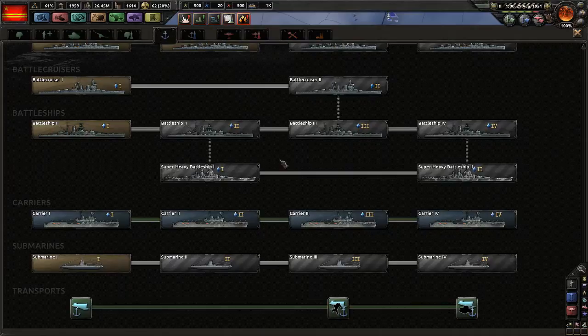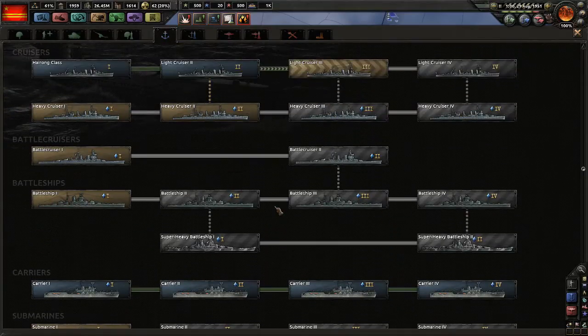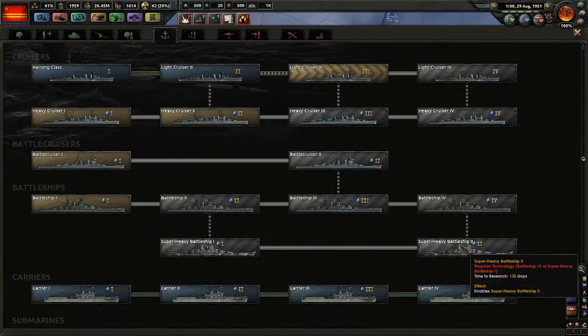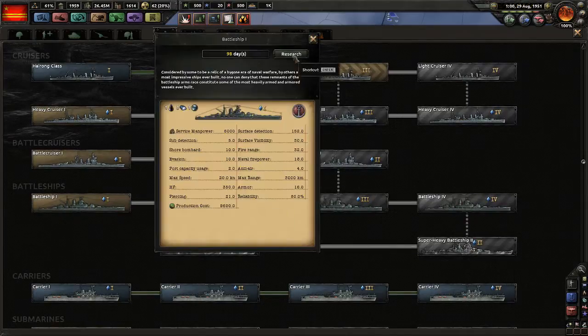We could really ramp it up now — we have the manpower, we have the resources, we could go nuts on this. Cruisers good, destroyers good, carriers good. Do we need any battleships? Might as well — one, two, three, four super heavy battleships. Yeah, let's go all out on this for China.